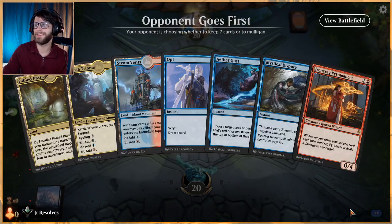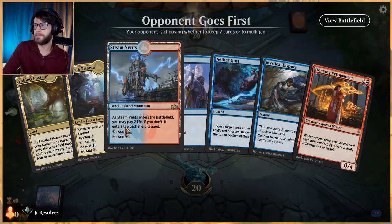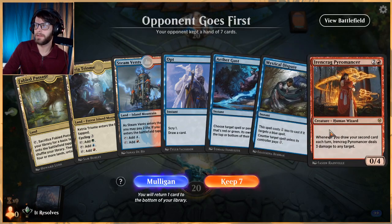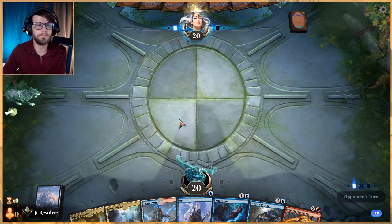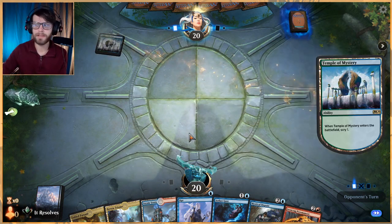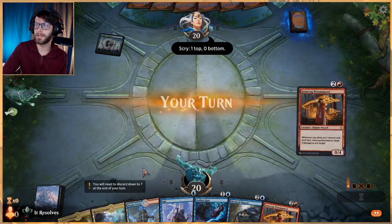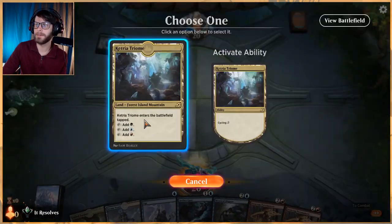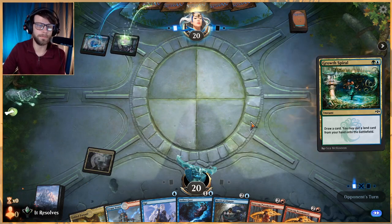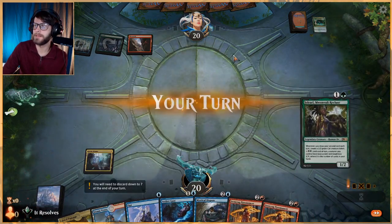Do we keep? This is a little bit of an interesting hand — it's very interactive with some Aether Gusts and the Pyromancer. Let's give it a shot. I think it's important when testing a deck to keep a few different looking hands. If you've got a decent number of spells and some lands, keep it — you find out what doesn't work, and that's fine. Looks like another Temur deck.